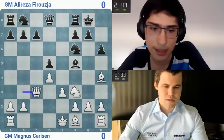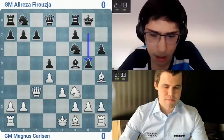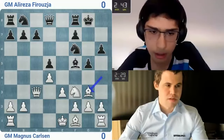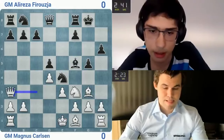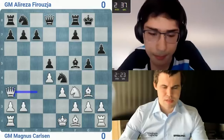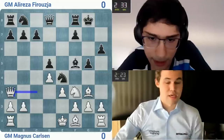Queen c3, so now we could go g5. Oh yeah, g5 immediately is actually good — I forgot about c7. Knight c6 is fine. We'll see what he does. He goes queen a3, but I didn't feel too keen on taking that pawn c7. I should do something else in the next game because I don't want to run into his preparation.